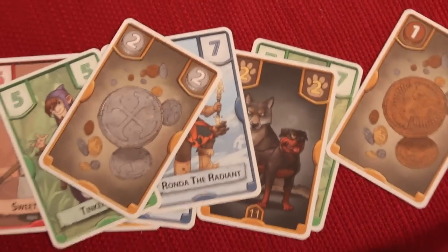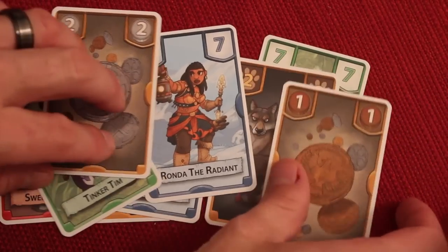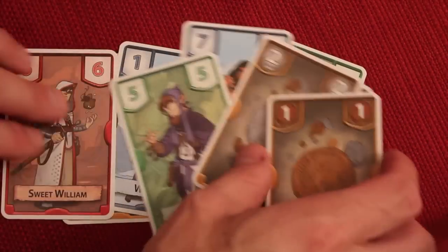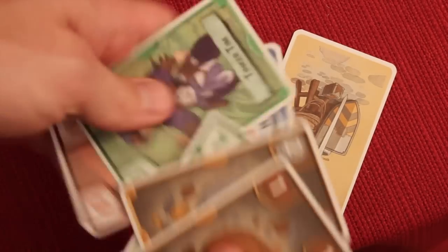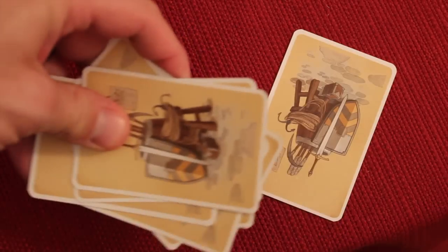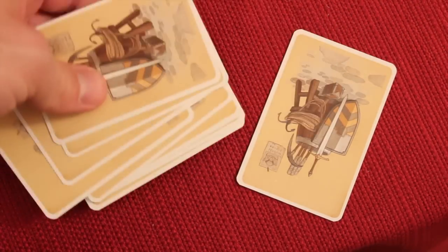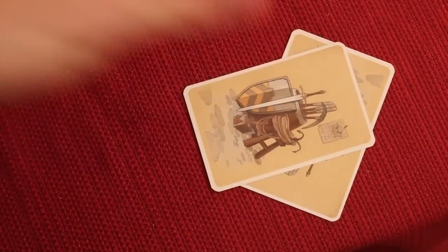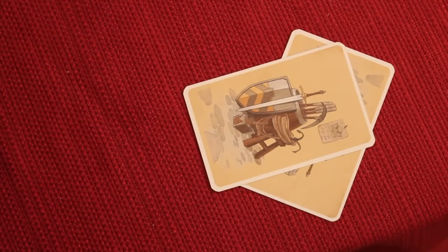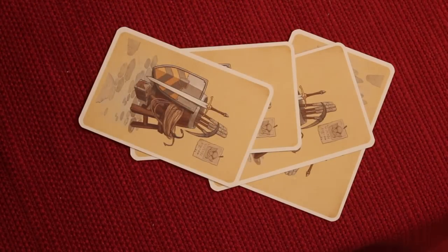What you do on your turn is simply draft cards. You're going to select one card from your hand and pass the rest. So you keep one card, put it face down in front of you, take all the remaining cards, put them face down, and pass them to the player to your left. You receive cards from the player to your right, look at them, select one face down, pass those, and this continues clockwise for the first round until you have nine total cards.